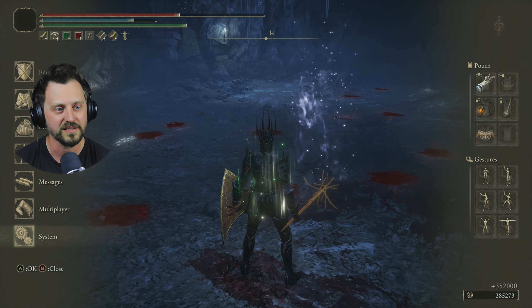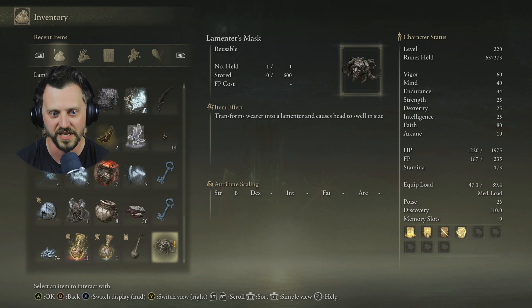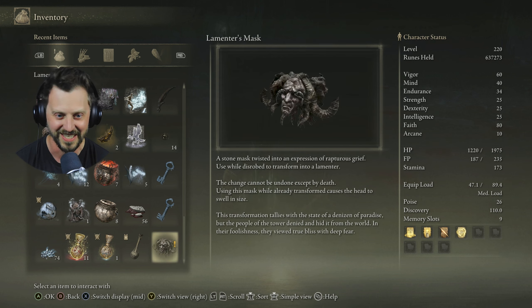Lamentor's Mask — transforms the wearer into a Lamentor and causes head to swell. A stone mask twisted in an expression of rapturous grief. Use while disrobed to transform into a Lamentor — the change cannot be undone except by death. Using this mask while already transformed causes the head to swell in size. This transformation tallies with the state of a denizen of paradise, but the people of the tower denied and hid it. In their foolishness, they viewed true bliss with deep fear.